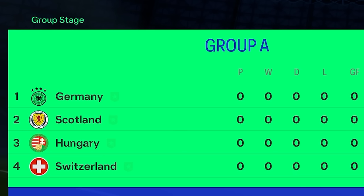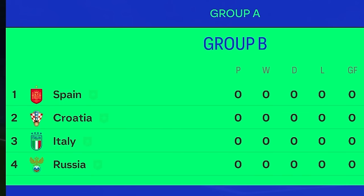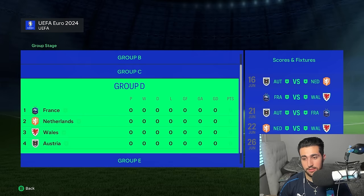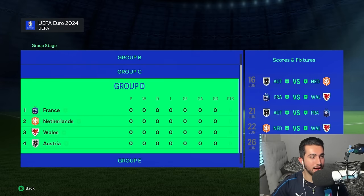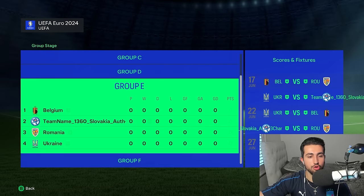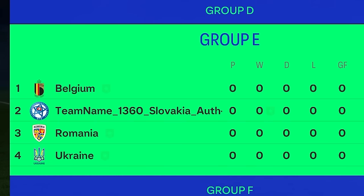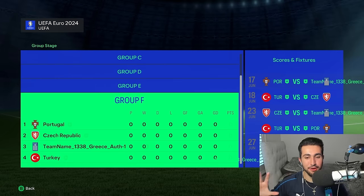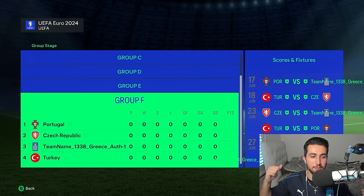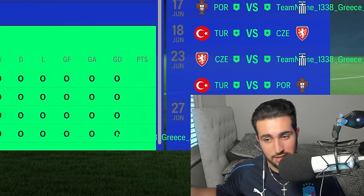Here's how all the groups are looking. Group A: Germany, Scotland, Hungary, and Switzerland. Group B, the mini group of death — Spain, Croatia, and Italy, with Russia replacing Albania. Group C: England, Denmark, Serbia, and Slovenia — quite an easy draw for the Three Lions. Group D: France, Netherlands, Wales, and Austria, with Wales predicted through playoff path A. Group E: Belgium, Slovakia, Romania, and Ukraine. And Group F — potentially the most entertaining — Portugal, Czech Republic, Turkey, and Greece. Greece versus Turkey could be the wildest game of the Euros, and I'm here for it.